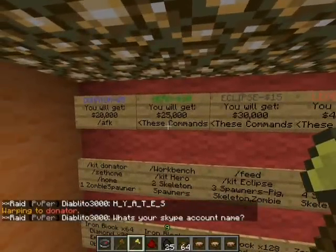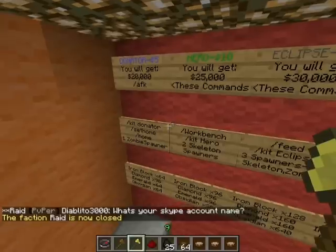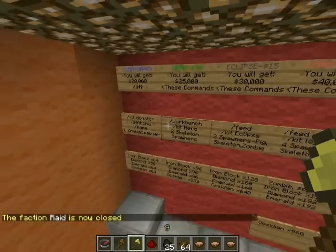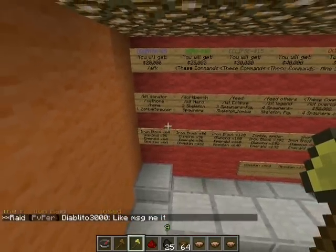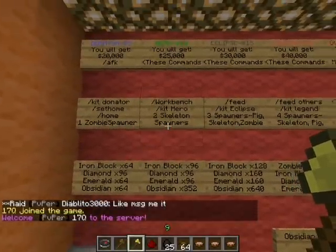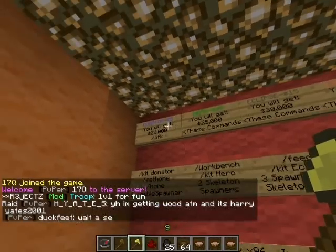Donator for $5: you get $20,000 in-game, slash AFK, slash kit donator, slash set home — multiple homes, by the way, I have to fix that. One zombie spawner, 64 iron blocks, 96 diamonds, 64 emeralds, and 64 obsidian. Hero is $10 — you get $25,000 in-game and you get the previous commands.